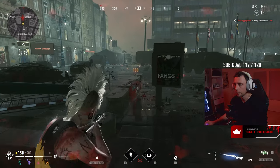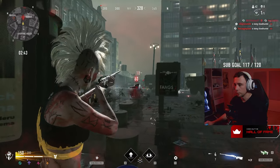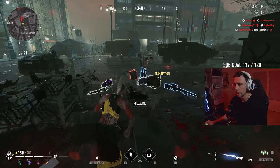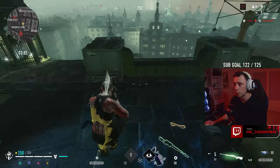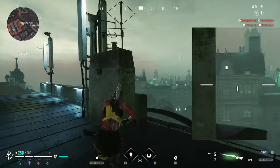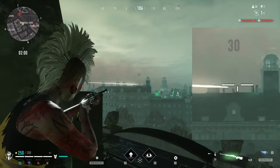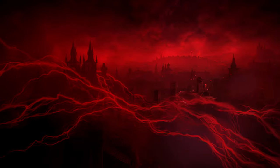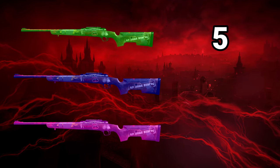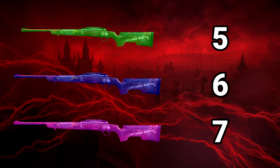The damage profile is amazing at 60 to the torso and 120 to the head with a very large range. I only once managed to outrange the green variant, but the blue was giving me the full 60 damage on targets that were outside the maximum draw distance, so no complaints there. I was able to find the hunting rifle in green, blue, and purple variants, with a 5, 6, and 7 mag size respectively.